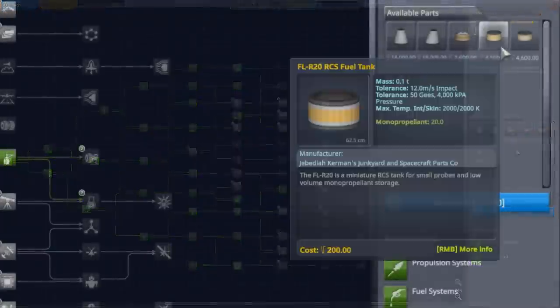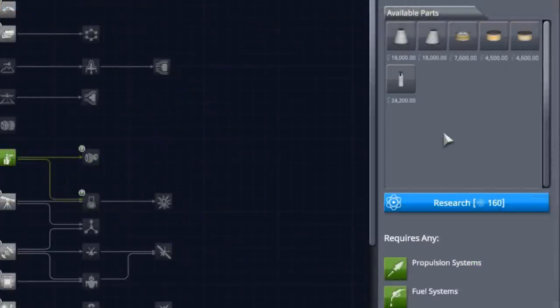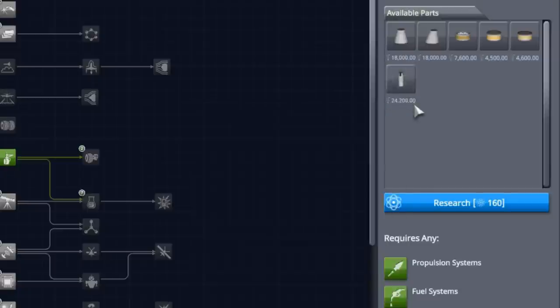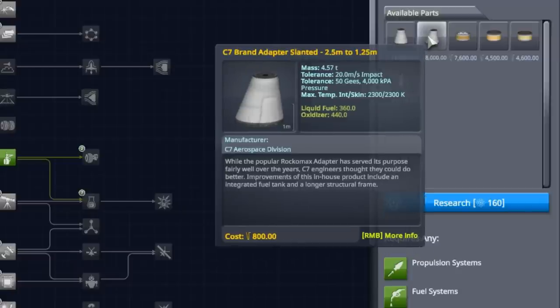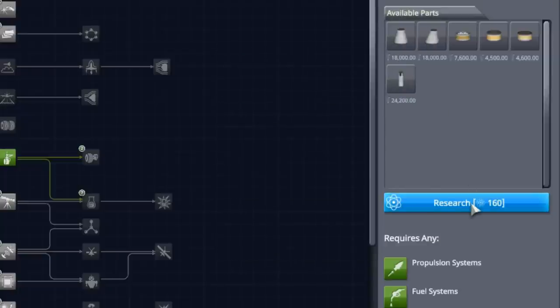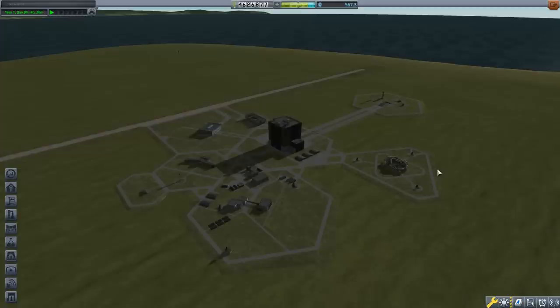I want to add to the mix Advanced Fuel Systems to give us some bigger and more useful tanks. The main things I'm looking for are the Rocco Max Jumbo-64 fuel tank — the biggest 2.5-meter diameter fuel tank in the game. To go bigger you have to go to a larger diameter, which comes later in the tech tree. I also love these angled fuel tanks, especially the slanted one. So we're going to grab that.